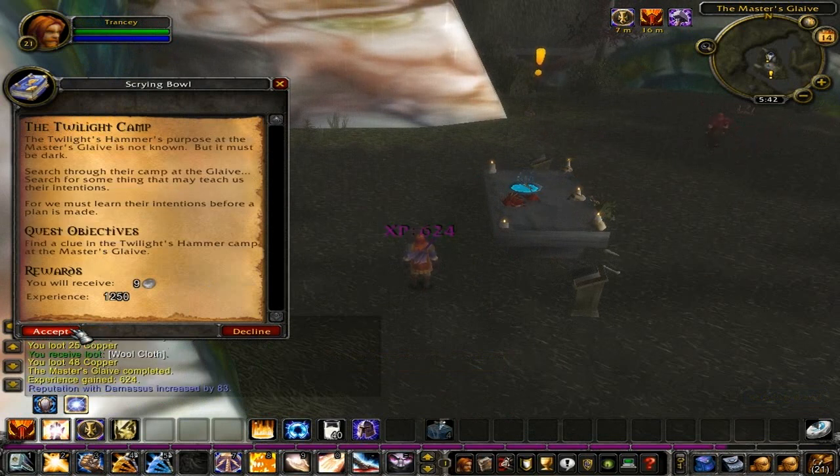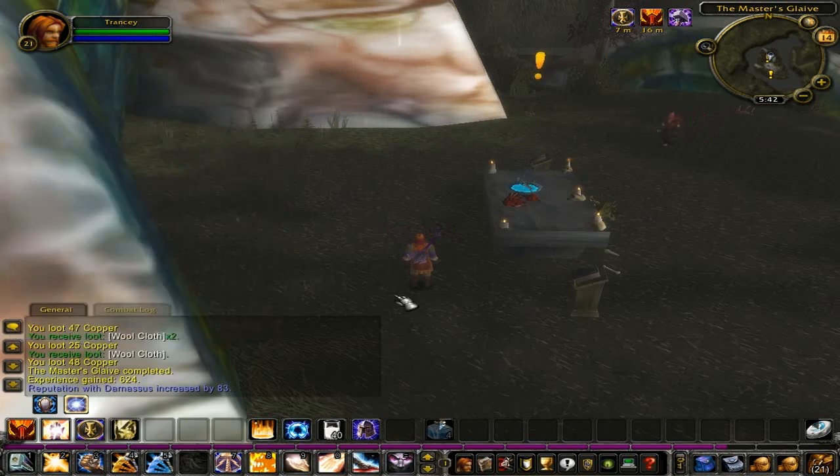All you have to do for this quest is find the clue in The Twilight Hammer Camp. Speak with the Twilight Tome and turn in the quest The Twilight Camp for 1250 experience points.